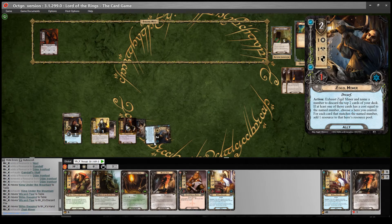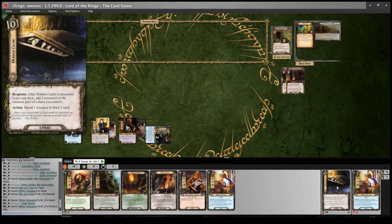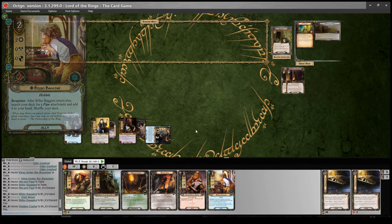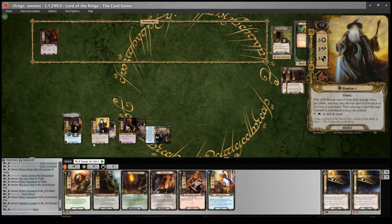I'm going to use my Zidil Miner and name 2. I discard Bilbo and a Hidden Cache — perfect. So I actually get 3 resources: one for Bilbo because he costs 2, and 2 from the Hidden Cache. I'll give one to Nori and the 2 from the Hidden Cache to Gandalf.